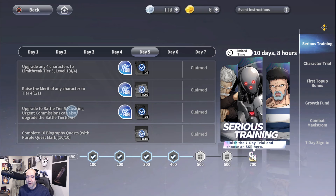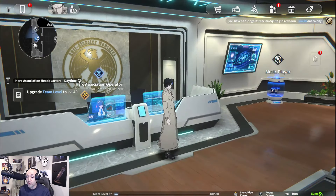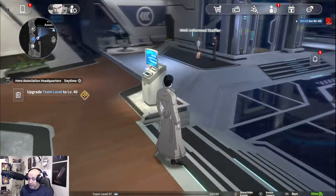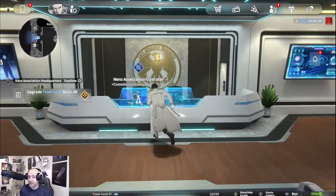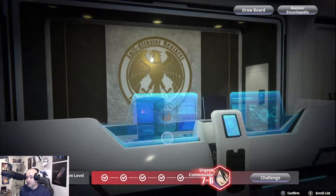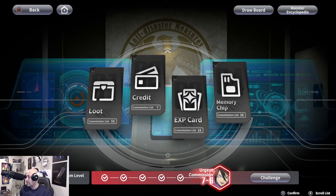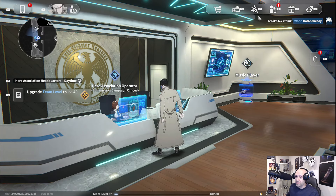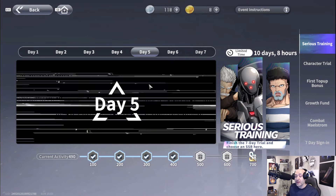Upgrade to battle tier five. A lot of people are confused on tiers — that's completing your story modes, joint operations, and also completing urgent commissions. Any of these things will increase your tier. You can see here it says rank seven, so I'm at tier seven for my actual battle tier. By finishing story missions or urgent commissions, that's how you increase your battle tier.